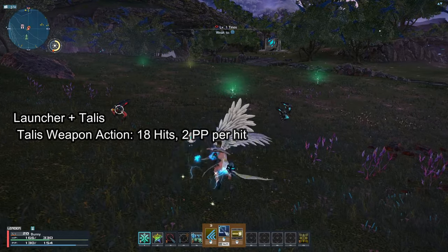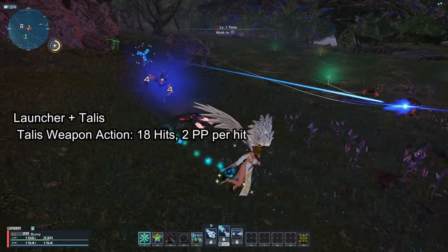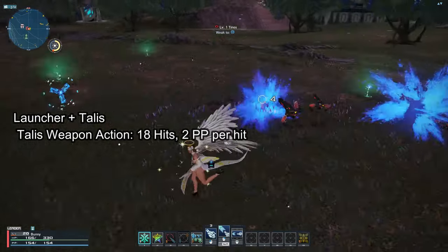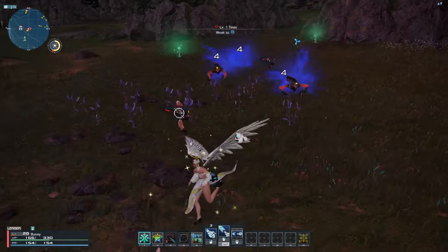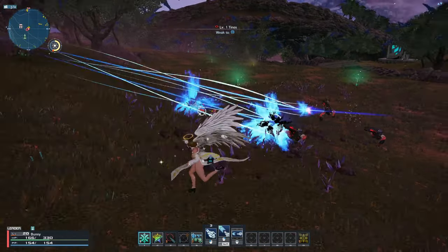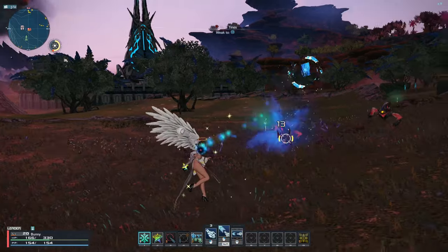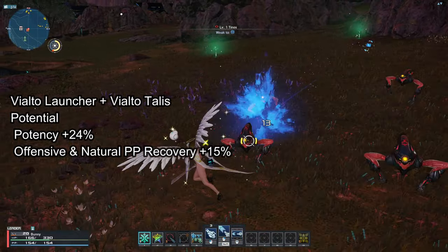For launchers, the best multi-weapon to use is combining with a Talus. Its weapon action hits 18 times and each hit recovers 2 PP each, recovering up to a total of 36 PP. This weapon action is a homing attack, but if you lock onto an enemy it will aim for that enemy — if you don't lock on, there's a chance it will miss. If you have an offensive or active PP recovery, it applies to the Talus' weapon action. That is why Vialto Launcher is the best when combined with Vialto Talus.